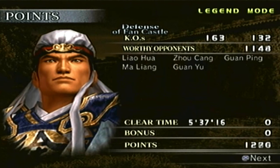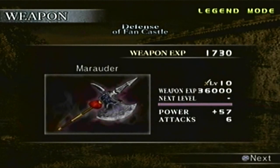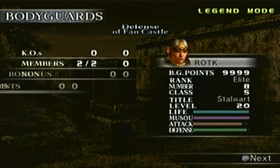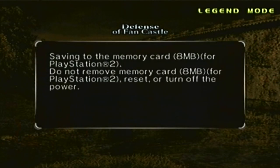Our KO count is 163, but the opponent count is 5. We defeated everybody in the stage, as far as I know. Our clear time is 5 minutes and 37 seconds. We're probably gonna have a ton of points, so that'll take a bit — we usually do. 7,482 points. Not that that matters because the rank is at max, as you can see. The weapon experience doesn't matter because we have the level 10 weapon. The bodyguards — I can give two shits. The grade: we got an A. We'll save, and there you have it.